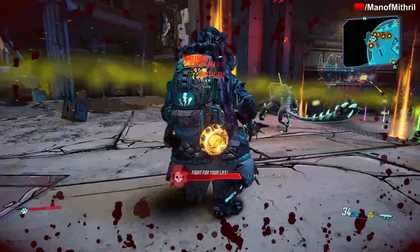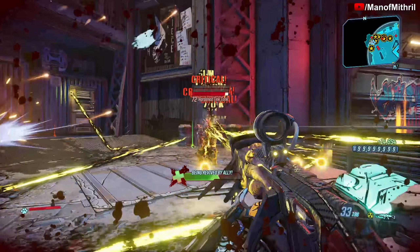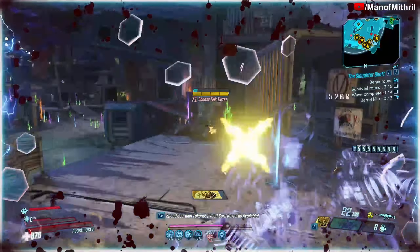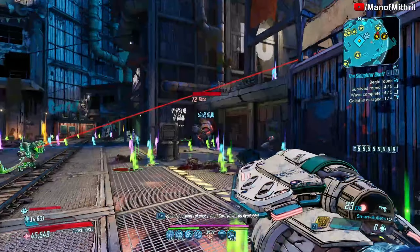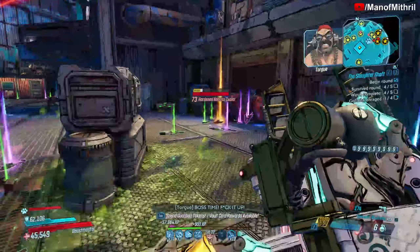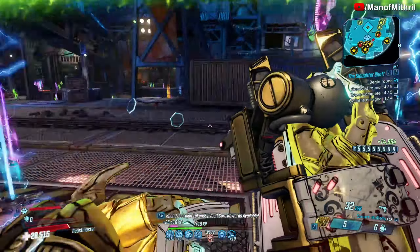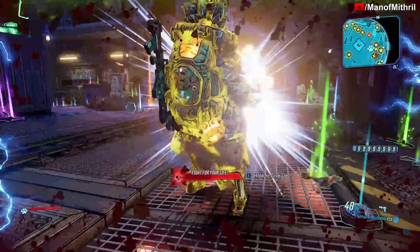All right guys, this is Meth Roll Back with another Borderlands item guide video. Today we are here on Pandora at the Slaughter Shaft. I'm trying to farm the boss — I think his name is Titan or whatever — because he drops the Shred of Fire, the Eruption, the Tiny Tina Hippity Hopper, and something else. I've been trying to get the Shred of Fire for like three days with no luck.